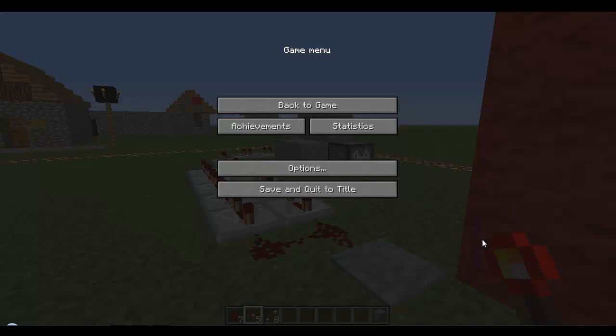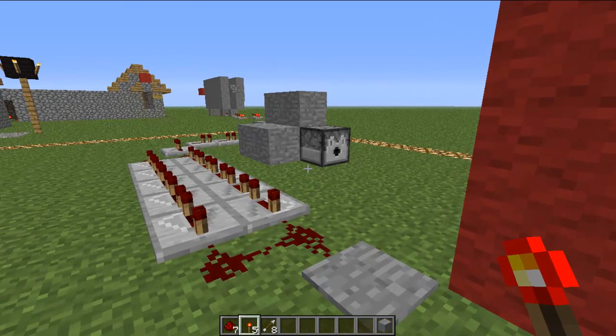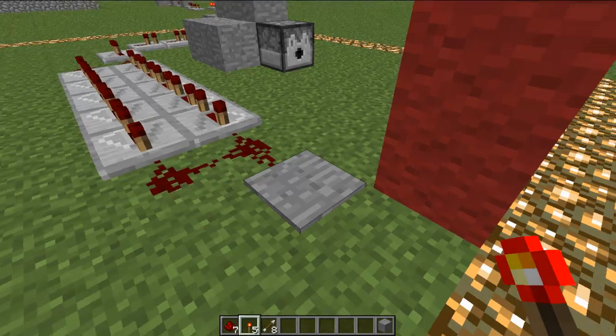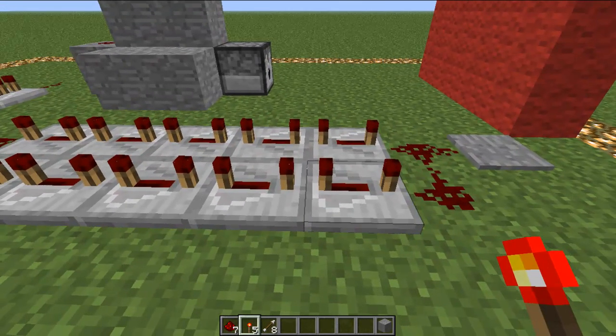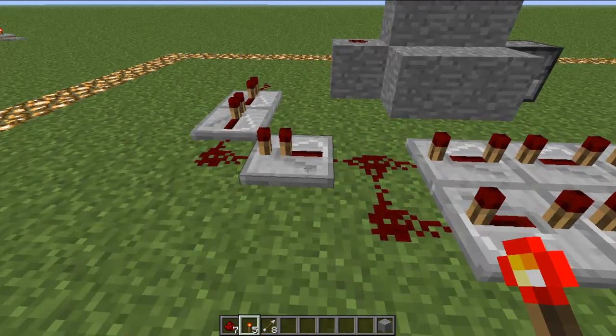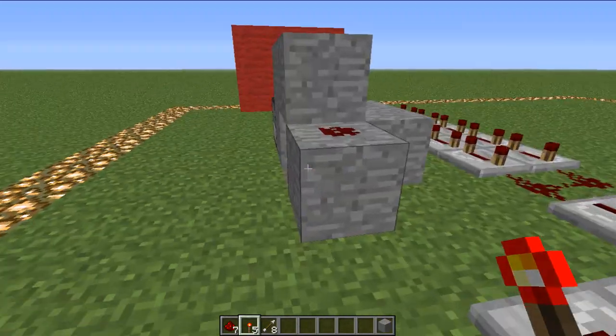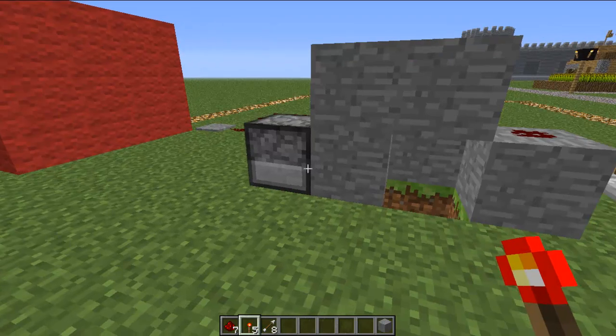Hey guys, this is Demel49 again, wanting to show you a sentry gun concept that I've created. What I've basically done is attached a pressure plate activated ticker timer — you can see my tutorial on this in an earlier video — and I've attached this ticker timer to my very own concept of a sentry gun.